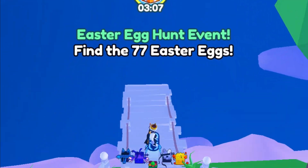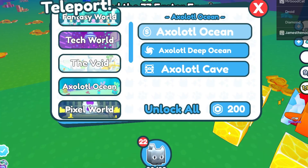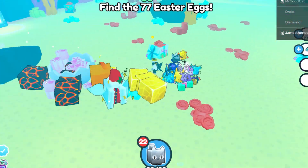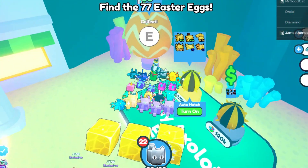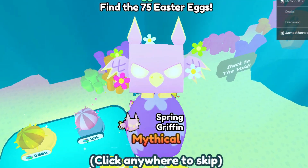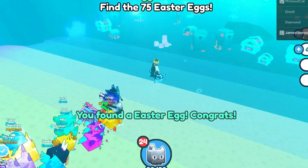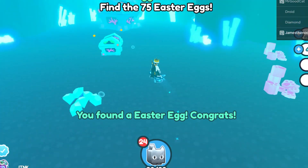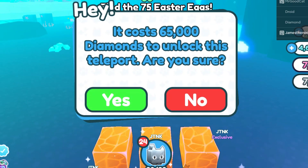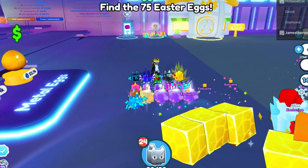There are 77 left it says on the screen, so we have to go find these really fast. Let's go to some newer areas — not the newest areas because I don't want everyone to find the eggs. There's an egg over here, let's open that one. We got a mythical — awesome! I don't see any more eggs here, so let's go to another area. Let's go to Tech World — there should be lots of eggs here.